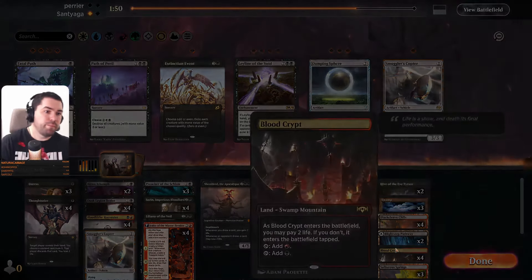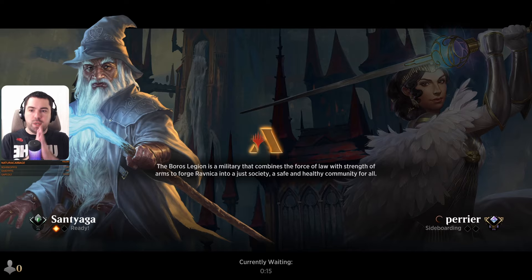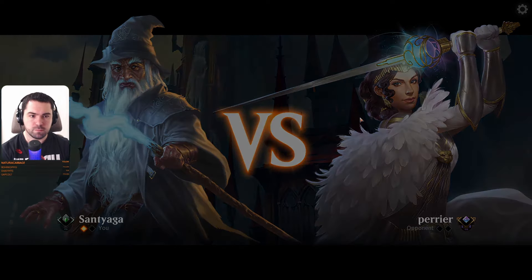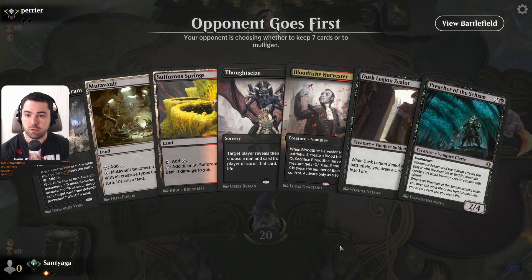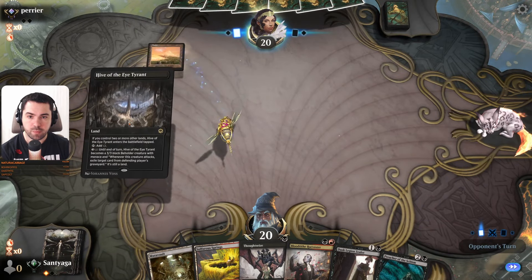It's four damage — it's lethal! What are you doing? Minus Copter. Good draw, we have a good mana curve, we have all colors.